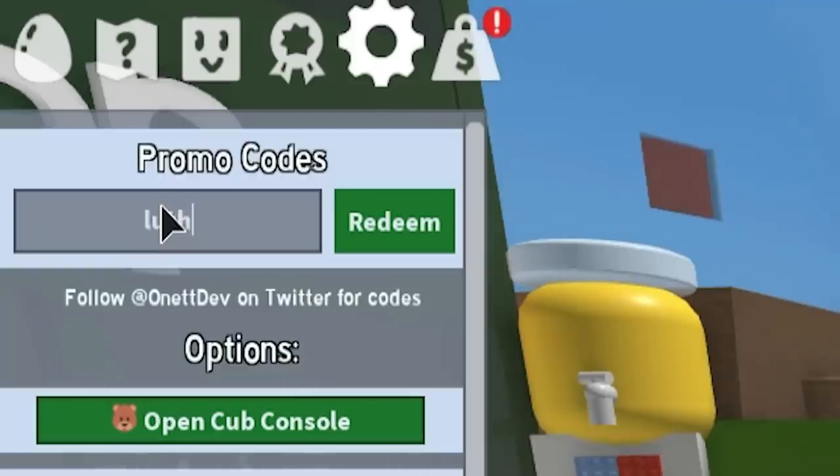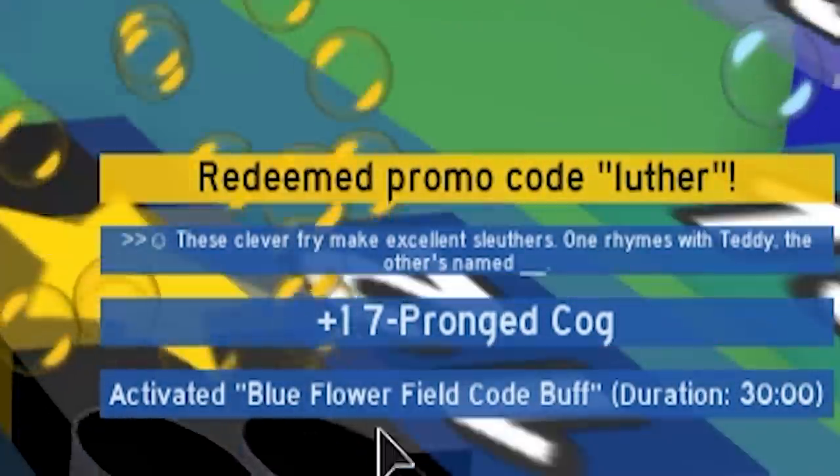Next one is called 'Luther' - almost like Lex Luthor from Superman. Go and redeem that, and that's going to give us a blue flower field code buff.